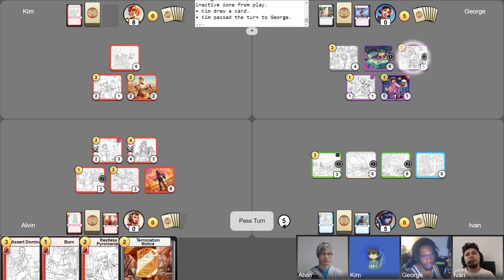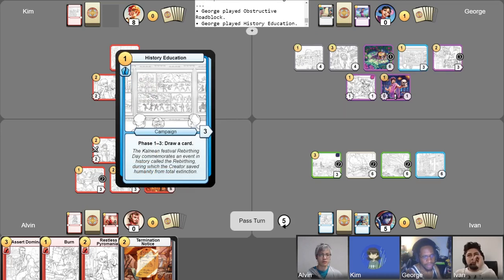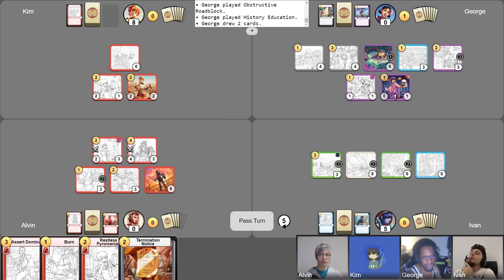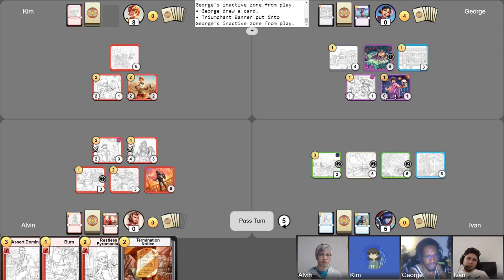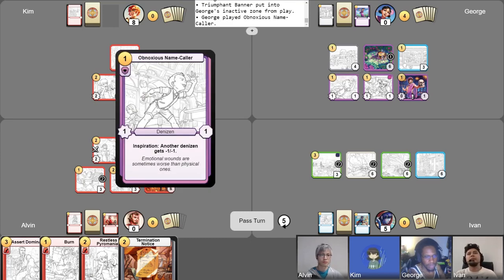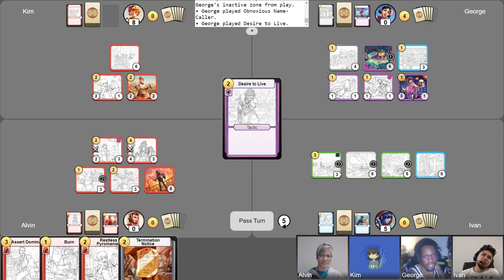Turn five, five gold. I'll play my Obstructive Roadblock and play my Campaign of History Education — that's going to cost you three, leaving me one. I now have enough space for my last Remove Distractions — draw two cards. I put Disheartened into the Inactive Zone. I have a free draw I can still use, and I will sell my Triumphant Banner to get four gold and go back up to five. Because now I also request my Denizen, the Obnoxious Name Caller, and play Desire to Live. So your Merchant is not going to get removed.